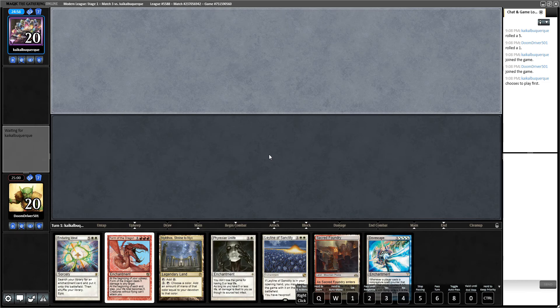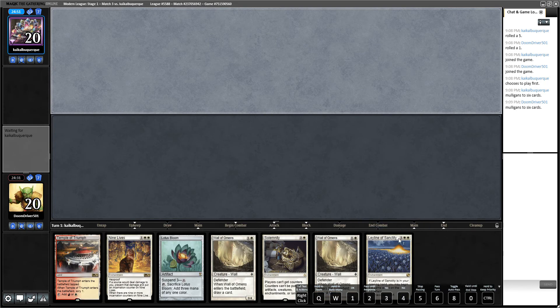All right, this is actually an interesting hand. He's going first. This is a weird hand because we have a Dovescape and Form of the Dragon, however with Ley Line and Unlife we can get our lock piece early. This doesn't really have a lot of game against Tibalt's Trickery deck, and if we do get the third land we can go Phyrexian Unlife and somehow get our devotion up. Nah, I don't really like this — I'll mulligan.